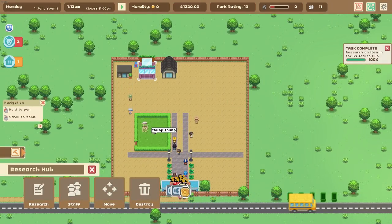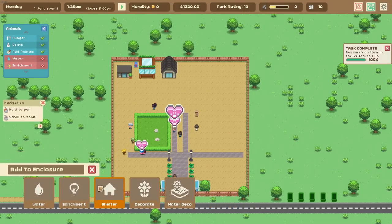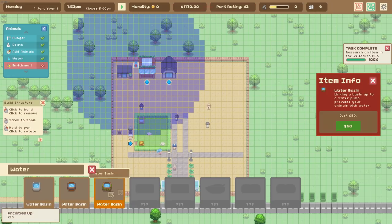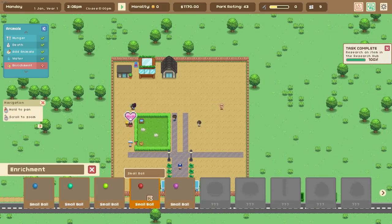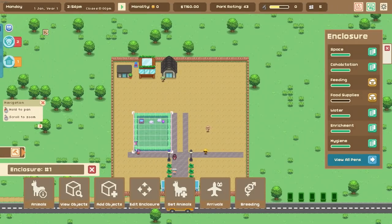What does our enclosure need? The animal button says we need water and enrichment. So we click on the enclosure and add a water basin — it has to be within range of one of the pumps, and luckily ours is. Then we add some enrichment as well. Turns out rabbits love chasing balls — who doesn't? There are no requirements for where it has to go, so we'll put it in the corner. A small ball helps improve your animal's lifestyles. What's life without a bit of entertainment? So that's our animals taken care of.